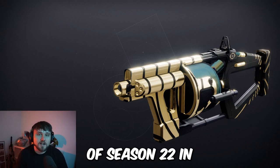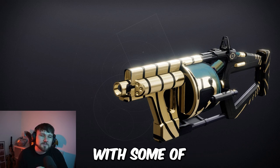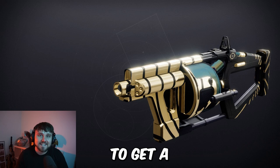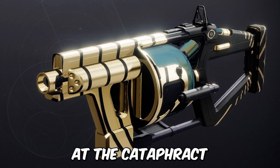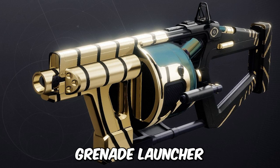This is the god roll of Season 22 in Destiny 2. This grenade launcher comes with some of the craziest perks — you're gonna want to grind Trials to get a roll of this bad boy. You're looking at the Cataphract GL3, a Strand Power Grenade Launcher.